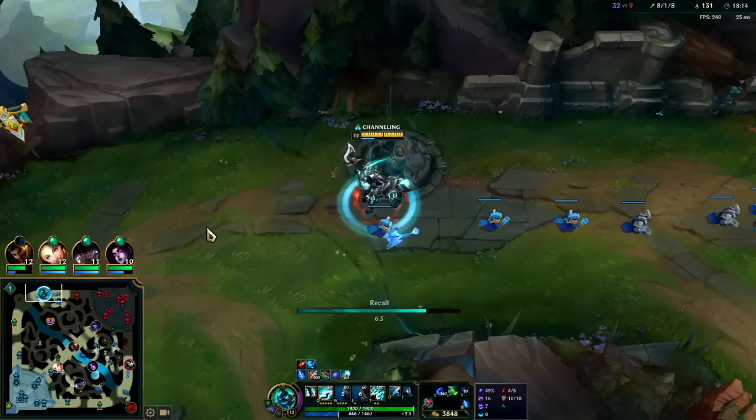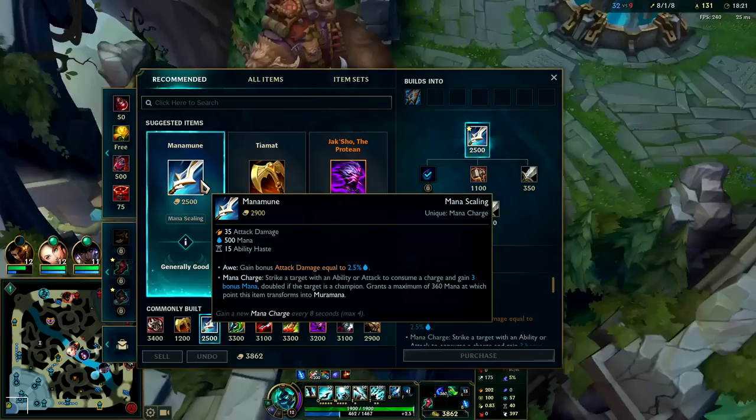Push that out real quick, force him to grab it. We could go for a Herald but I'm sitting on so much gold we might as well go back and spend it so we don't throw. We'll push Muramana.